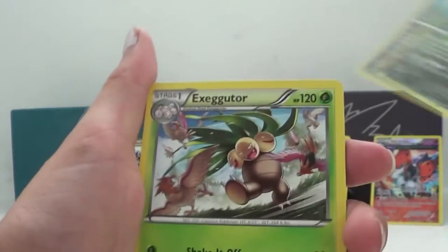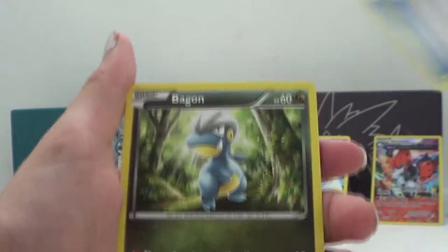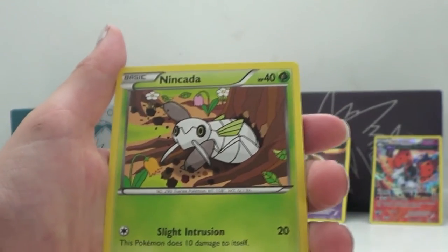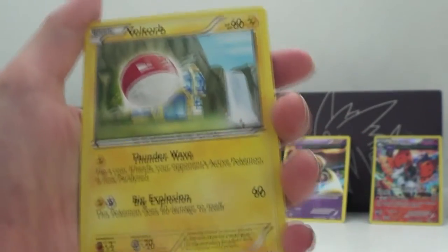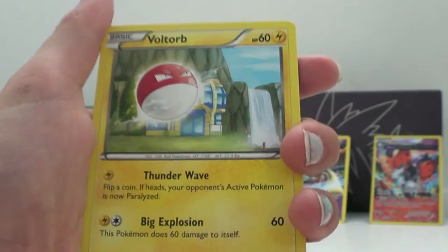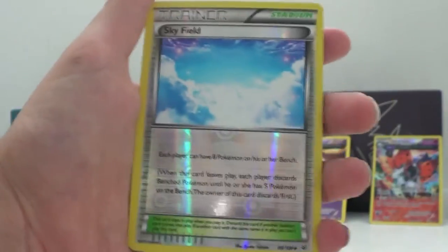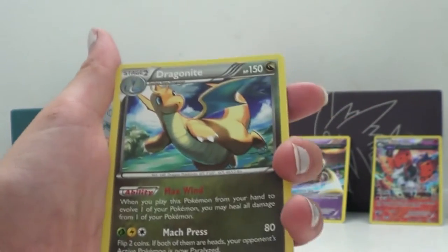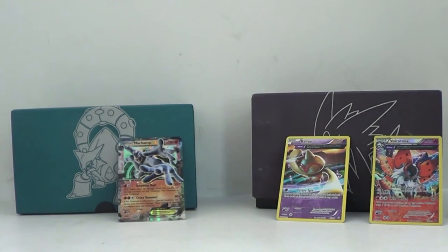We've got an Altaria, an Exeggutor, Trainer's Mail, Bagon, Pidove, Lickitung, Swablu, Voltorb. We have a Skyfield — there's nothing else there. And as our rare for this pack, we have a Dragonite. It's a pretty nice rare. Haven't gotten any holographics though.